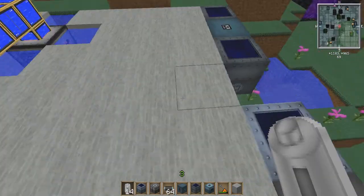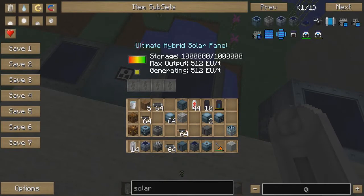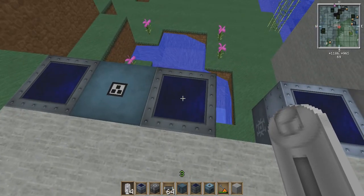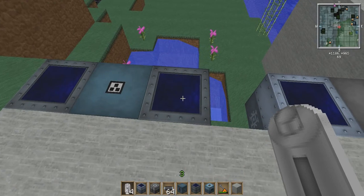The ultimate hybrid solar panels store 1 million EU and output at the same level they generate, which is 512 EU per tick. These are the big ones. Four or five of those set up and you're never going to have worries about power ever again. But these are pretty much impossible to get unless you have a lot of resources and a lot of machines set up.